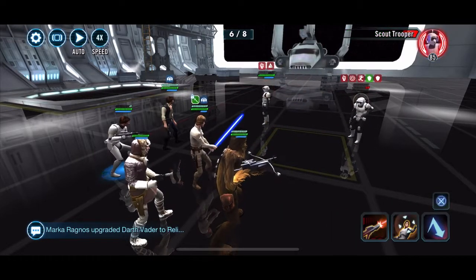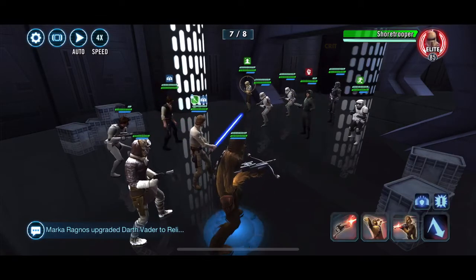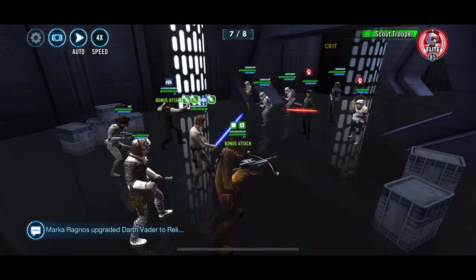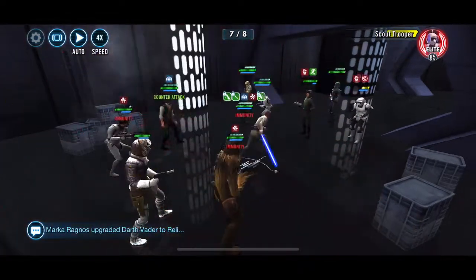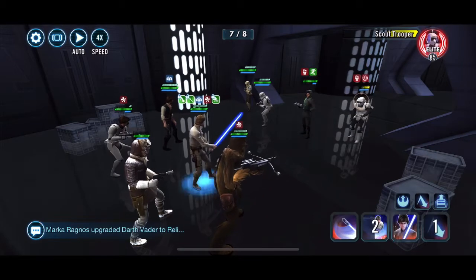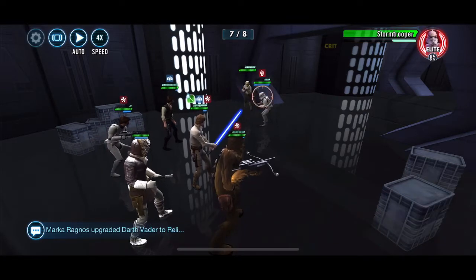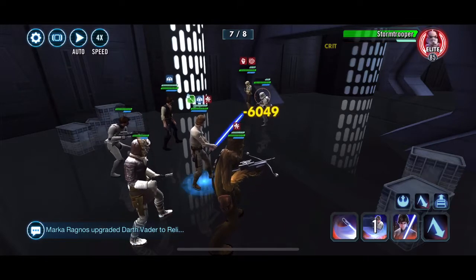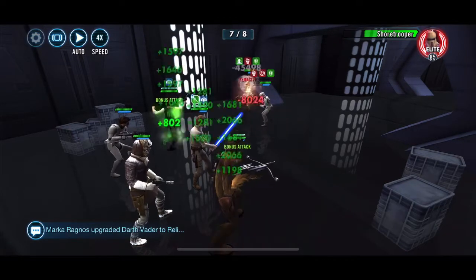Relic-wise: CLS is Relic 4 and has two Zetas — he doesn't have the tenacity Zeta. Captain Han already discussed — Relic 4, does have his Zeta. Stormtrooper Han is Relic 7 and has his Zeta, but his Zeta is on the lead so I don't think it really applies here. OG Han is Relic 7 — I believe he only has one Zeta, Shoot First actually thinking about it. And Chewie is also Relic 7 and has both Zetas.